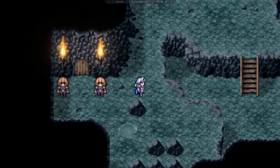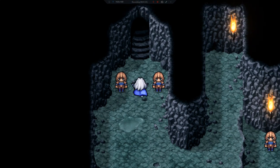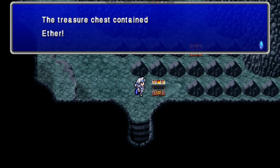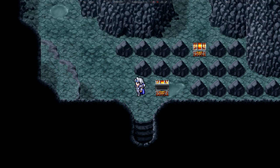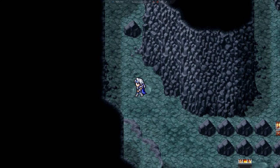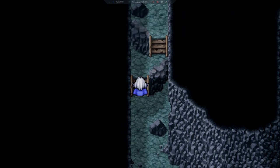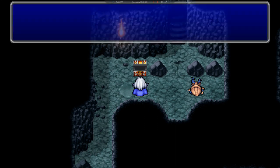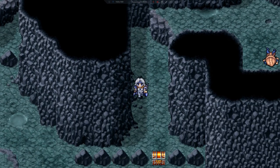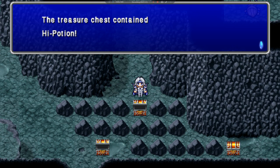So we're done here. We're going to go ahead and continue forward. First chest here is an Elixir. We should have a chest along the way which is a tent. To get a High Potion.